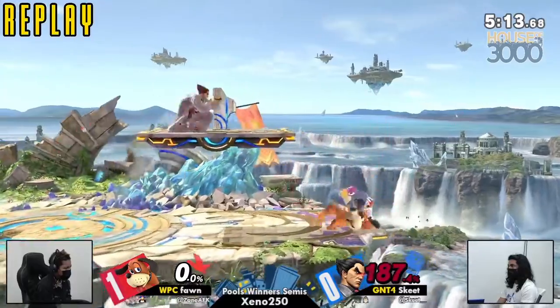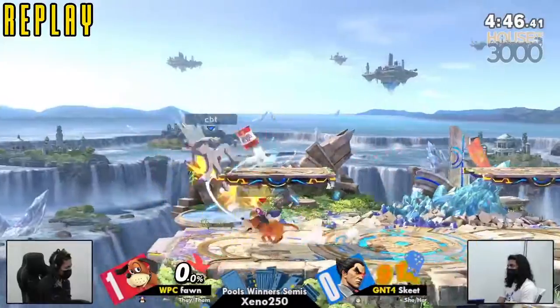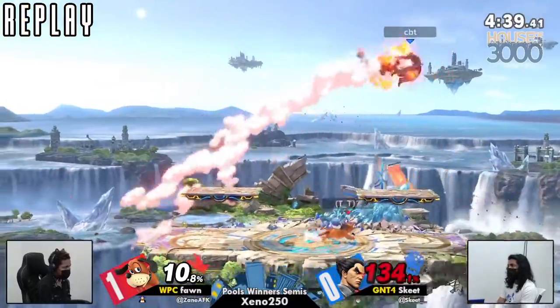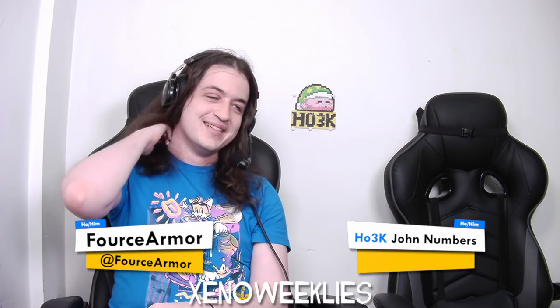That's just kind of the nature of the two characters. Overall, pretty good set. Fawn did a good job doing what Duck Hunt needs to do in this matchup — get the heck away from this crazy man. Really what anyone wants to do in the Kazuya matchup, which is just keep Kazuya away. Do not interact. Duck Hunt only brought a single shooter with them. Kazuya brought a whole army.